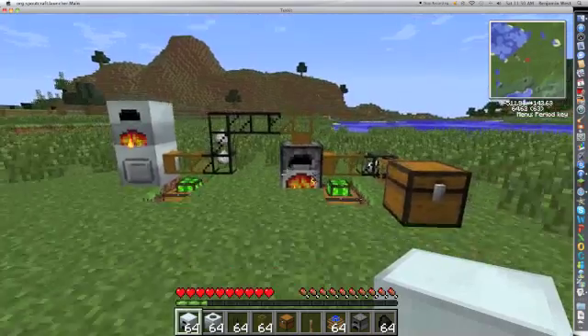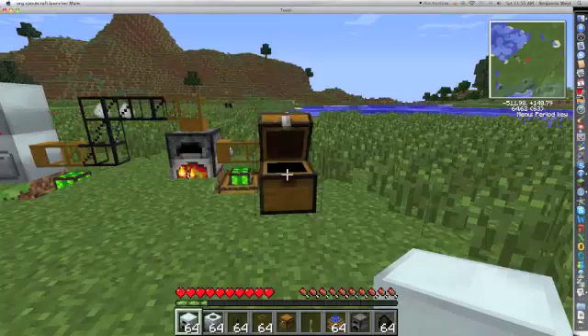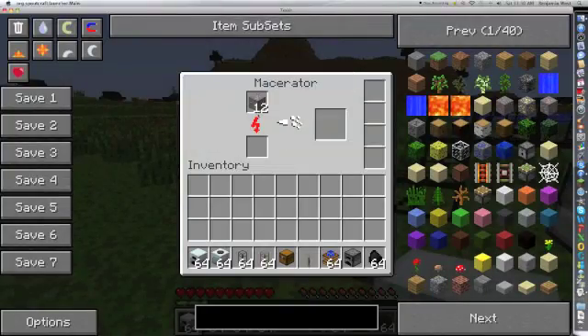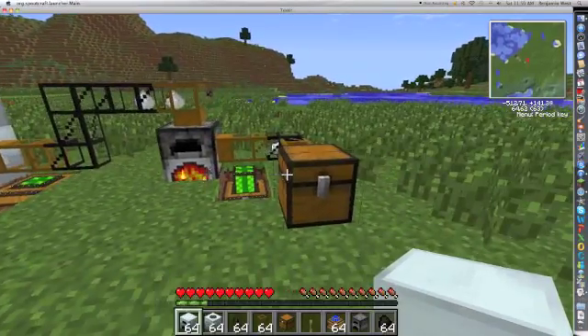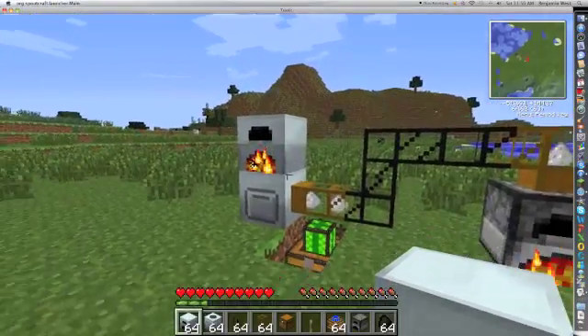This is basically what I like to call a double up machine — it doubles all of your incoming ore. So basically, what I have there is iron. I put 64 iron ore there, and it's made 53 already. Let's get started on how this works.